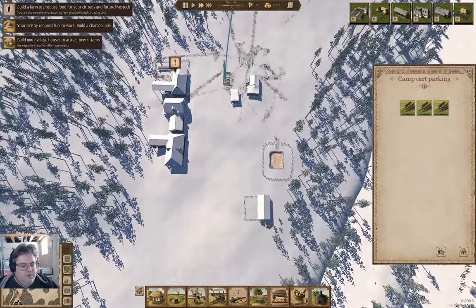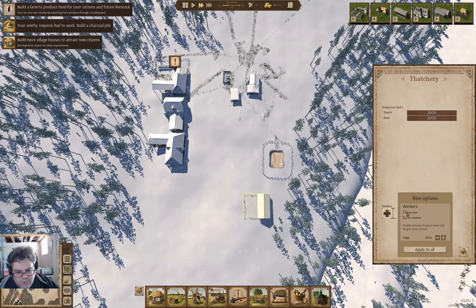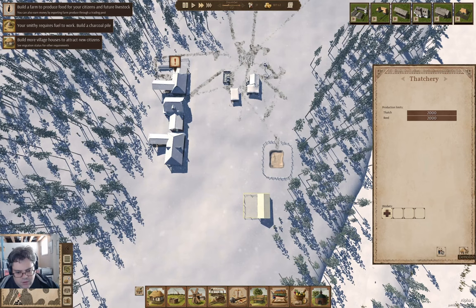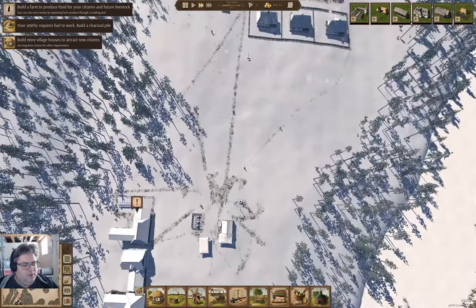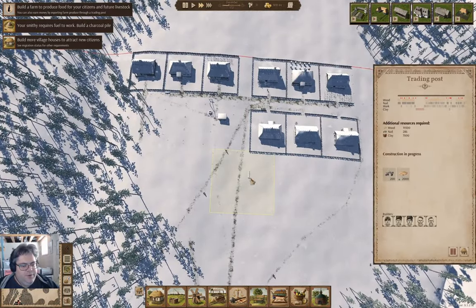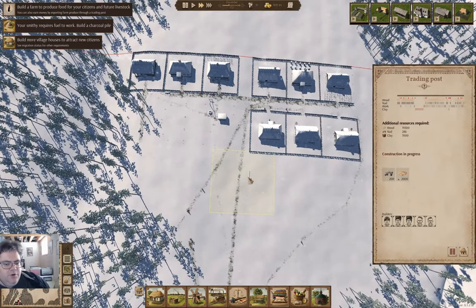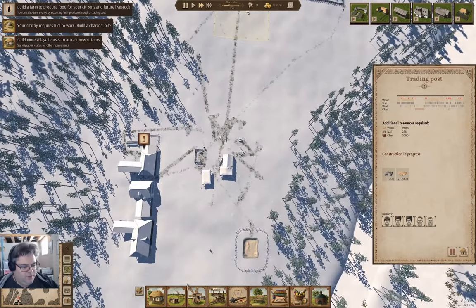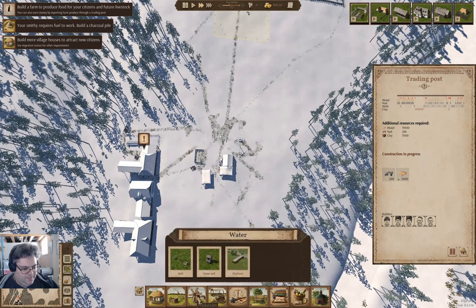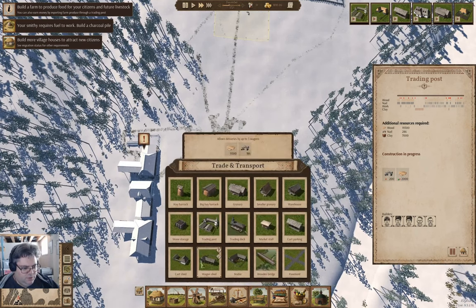We've got this, and we're going to hire women here and add a worker. Now we are building the trading post. Oh, we need a charcoal pile — I always forget about the charcoal pile. Where is it?